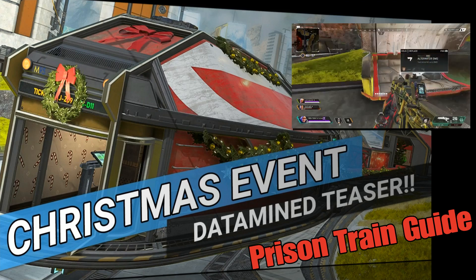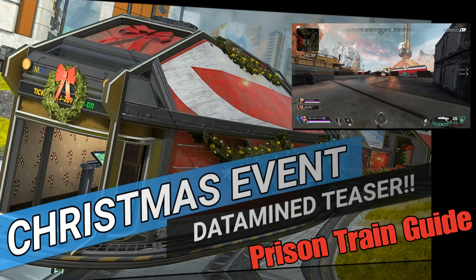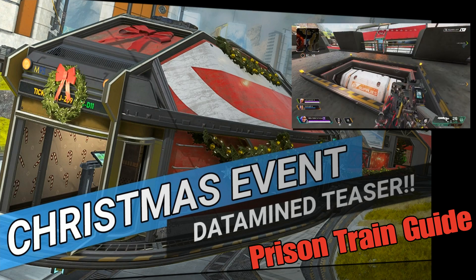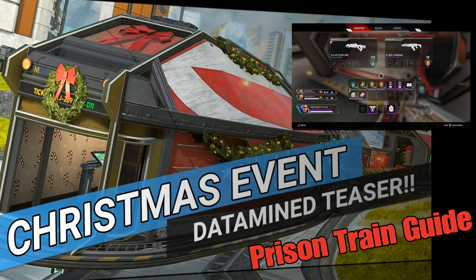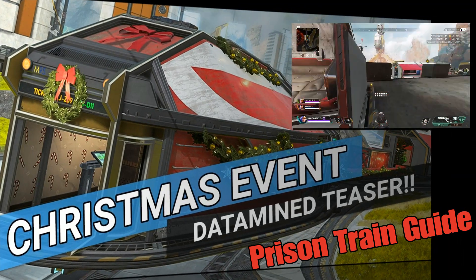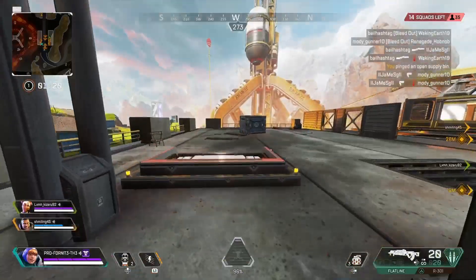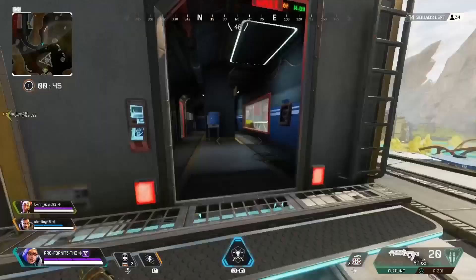Speaking of Easter eggs and items, they're not going to be about like normal here. A lot of people ask me where are the secret hidden bins on Apex Legends — here they are, they're at the train stations. These activate when the trains pull up at various train station locations, so look out for them. They're usually marked by yellow lights. You do have to get them before they disappear, because they will disappear and stay closed and you'll have to wait for the next train to come around.